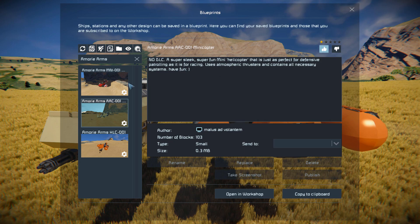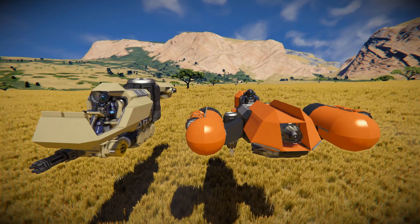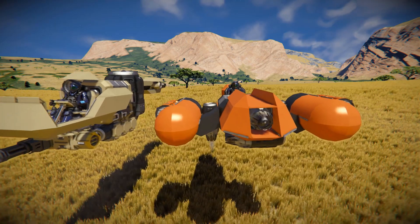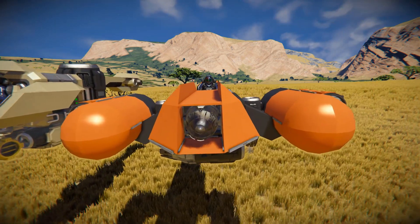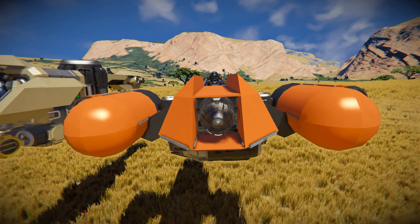Giving both of these a thumbs up there we go. We'll come around towards the very front of the orange one first, have a quick look around the outside, then the minicopter right next to it, drive them both around for a bit, and then maybe just blow them up with a thermonuclear warhead.